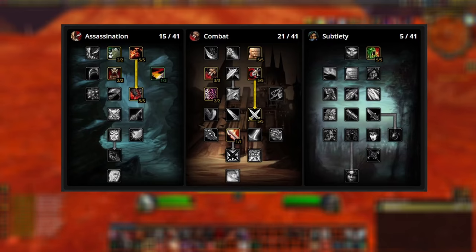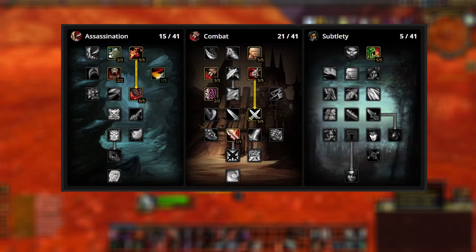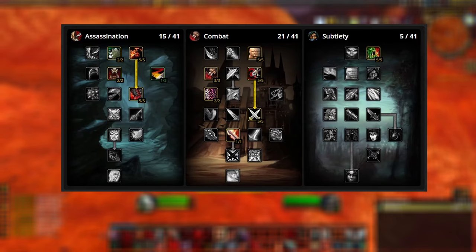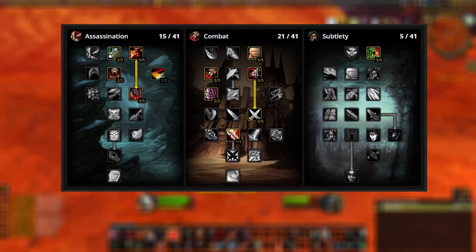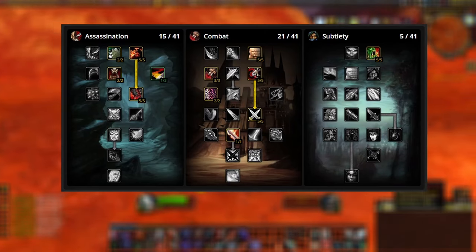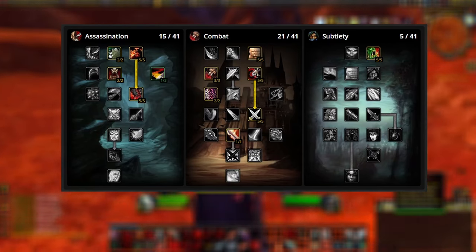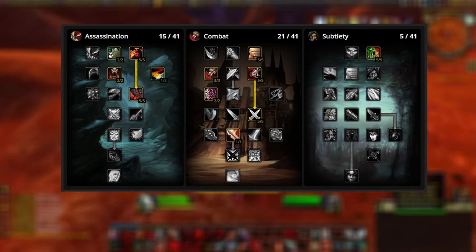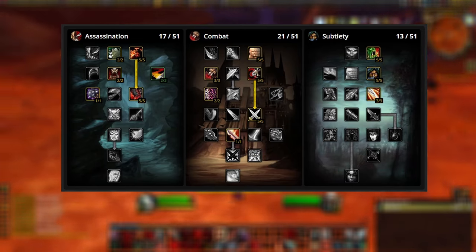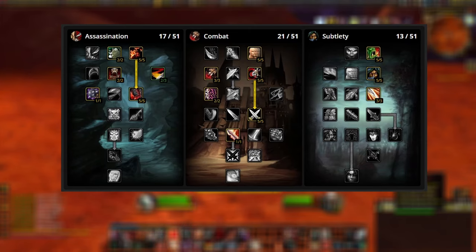Here is the base for the build. We're going to be going down the Combat Tree to take Blade Flurry, which is going to allow us to cleave down our targets really easily. In the Assassination Tree, take Remorseless Attacks and Malice to increase our crit chance. Then we're going to pick up Murder, because that increases our damage to almost everything, and take five points in Lethality. Since Backstab is going to be our main ability, an increase in crit damage is going to just let us kill things even faster. In the Subtlety Tree, we're going to be taking five points into Opportunity. As we progress our leveling, we're going to be filling out the Subtlety Tree just a little bit more with an additional eight points — five points in Camouflage and three points in Improved Ambush.